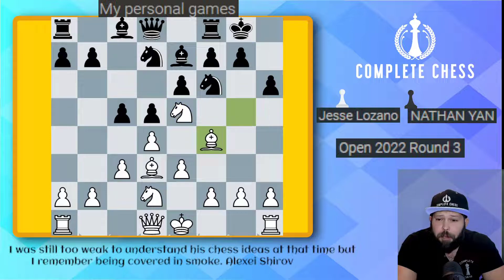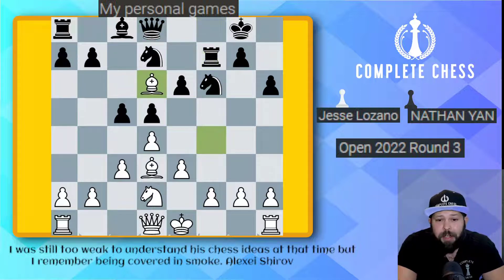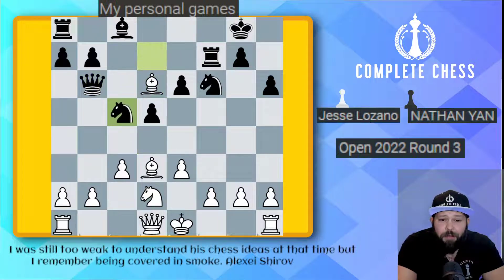Here h6 got played, bishop f4, and unfortunately for young Nathan, he makes a mistake and plays bishop d6. White to move and win some material — what do you play? Hopefully it was not too hard: it was just knight takes on f7. Anytime there's an undefended piece, look for forced moves, and knight takes f7 took the cake here. Rook takes f7, bishop takes d6, queen b6, pawn takes on c5, knight takes on c5, and to not lose my pawn, I had to give away my beloved bishop with bishop takes and then queen takes.